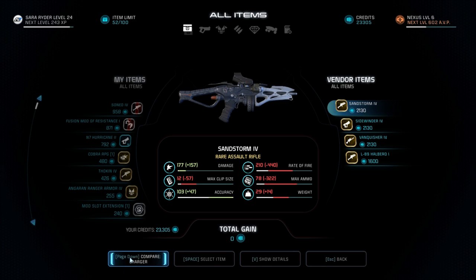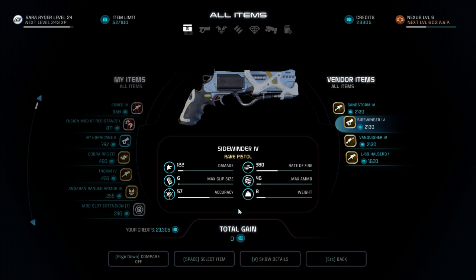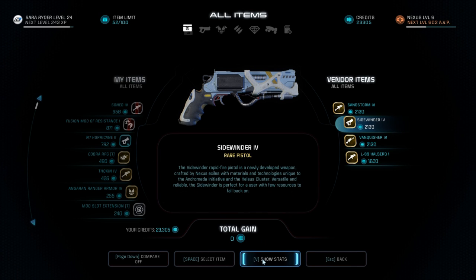It's better with damage and accuracy, but not those other things. Quite a bit more damage. Compare with the Matok because that's an assault rifle. Sidewinder 4 is a pistol. The Sidewinder Rapid Fire Pistol is a newly developed weapon crafted by Nexus Exiles with materials and technologies unique to the Andromeda Initiative and the Helios Cluster. Versatile and reliable, the Sidewinder is perfect for a user with few resources to fall back on.